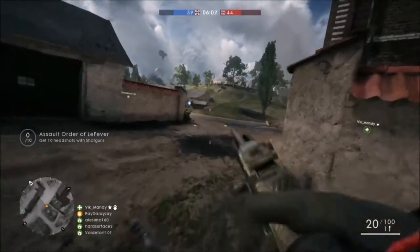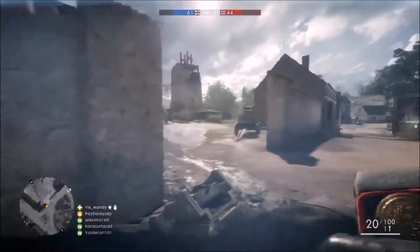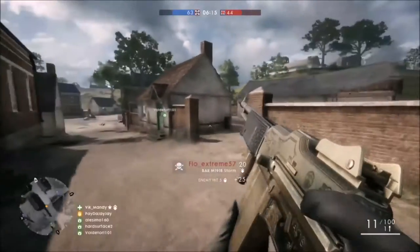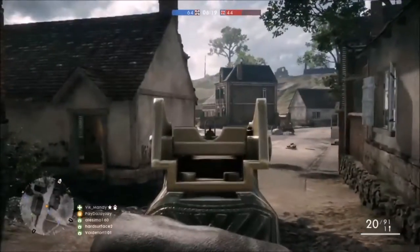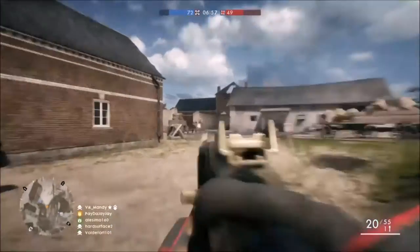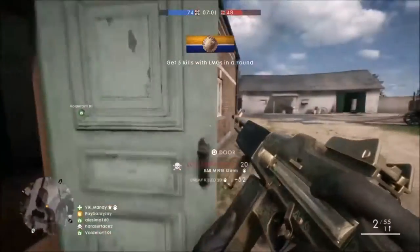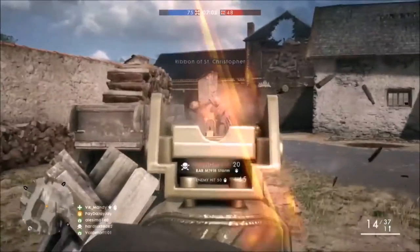Next up is the Support class, which has quite a few interesting weapons, but the best out of the bunch has to be the BAR M1918 Storm. It has a steady rate of fire of 600 rounds a minute and a magazine size of 20, so you're probably only going to get around 2 or maybe 3 kills out of one magazine. It does have a quite long reload of 2.8 seconds and a max damage of 23.4, so it doesn't sound that good stats wise, but in game this gun is an absolute beast.